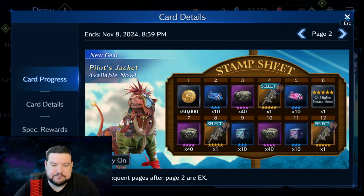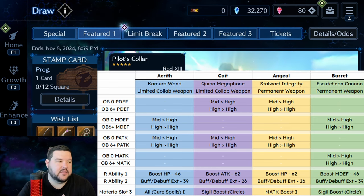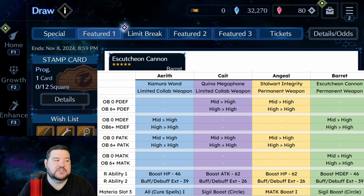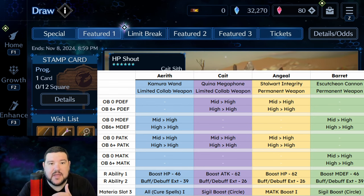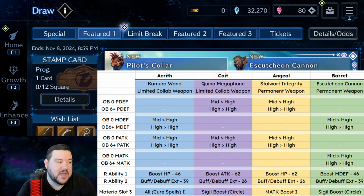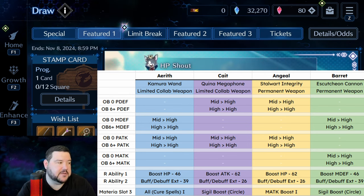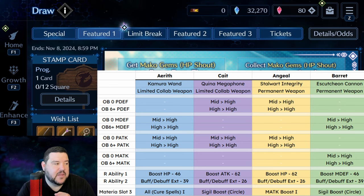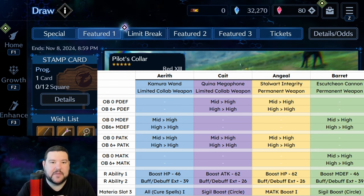Just to make things a little bit clearer, I want to put up another chart that I asked Tom Rom to make specifically for this video — comparing Kimura Wand, Kina Megaphone, Stalwart Integrity for Angeal, and Escuchion Cannon. Remember the first two, Kimura Wand and Kina Megaphone, are both limited weapons, so if you didn't get them it's going to be hard to obtain them. Angeal's and Barret's weapons are going to be something you can get anytime you want to pull and wishlist on a featured banner. You can see that Physical Defense is covered by both Kate and Angeal, Magic Defense by Aerith and Barret — and that's where we're looking at Barret's weapon today. Physical Attack is covered by all of them, but Magic Attack only by this weapon for Barret. Pretty big deal.